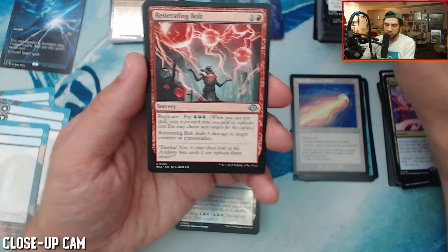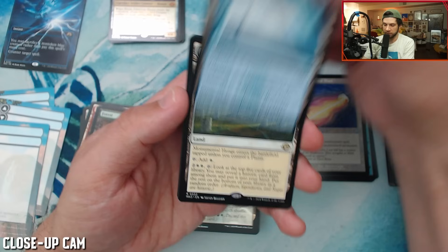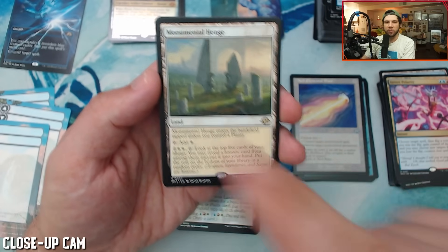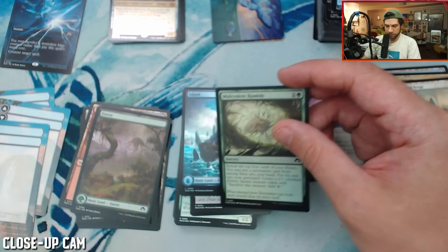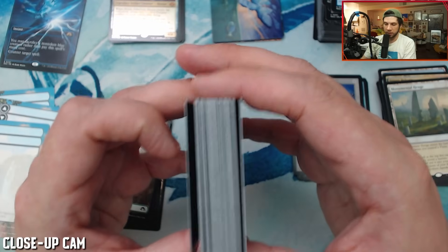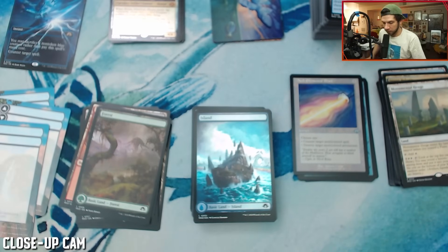Since Reliquary. Reiterating Bolt. This box is honestly stacked, dude. Cephalid Coliseum — it's a rare. We're just going to find all of these lands, watch this be a meme. You either hit this whole cycle or you hit the whole cycle of fetch lands — I've hit pretty much all of these except for red. I'm thinking you either hit a fetch land box or you hit a foil island — that's cool. Foil count at the end as well. The foils look good, not seeing any curling or pringling. Two packs left.